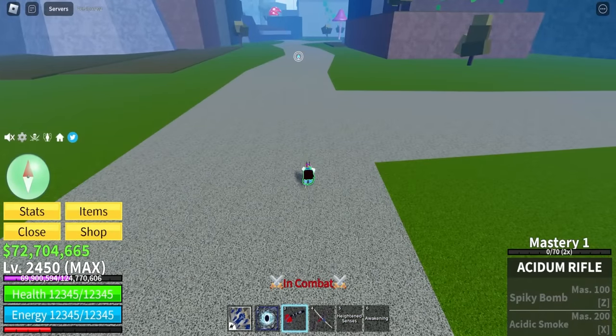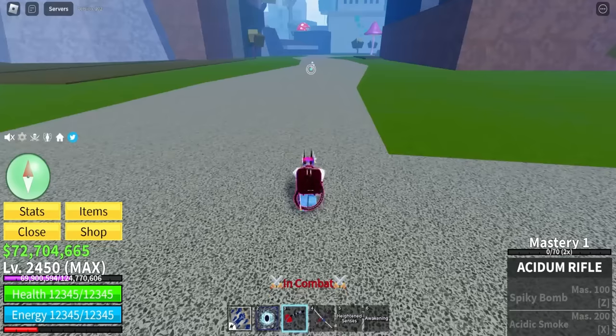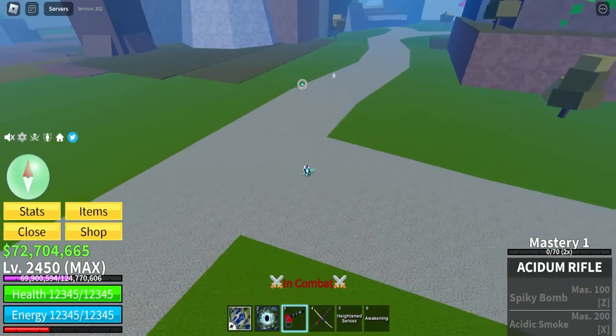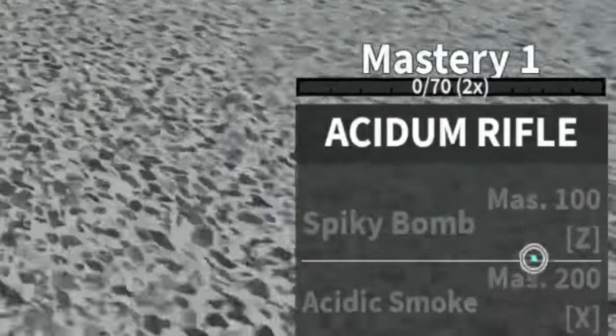Is it high range? Let's see — no way I'm gonna hit you from here. Let's see... okay, I can! That's insane, and that's pretty high range. I can hit you from up here. That's just the click ability — we still have to unlock Spiky Bomb and Acidic Smoke, which are the moves, and upgrade it.